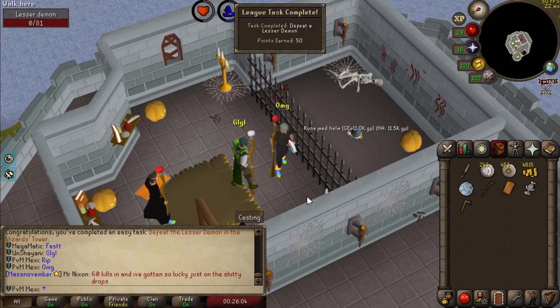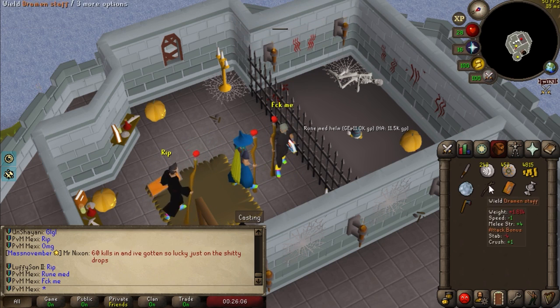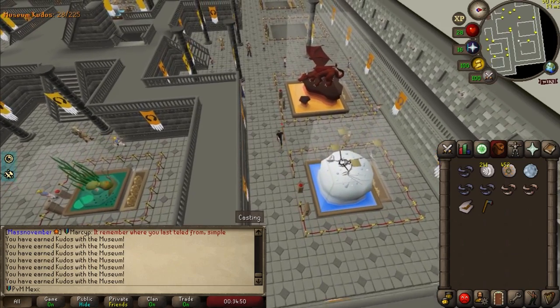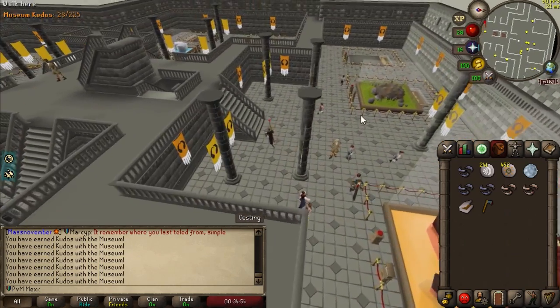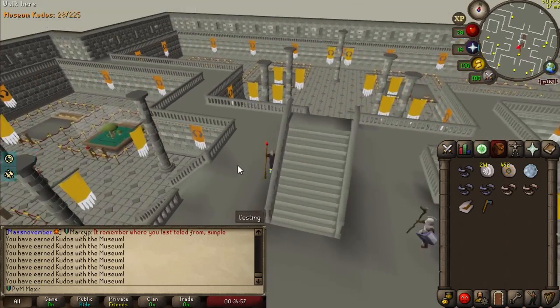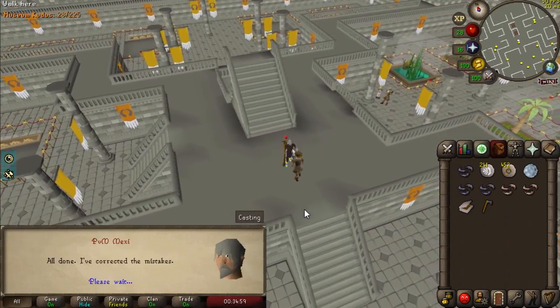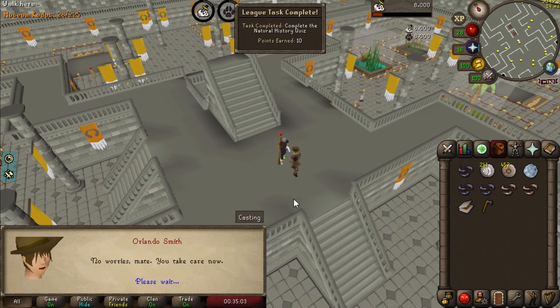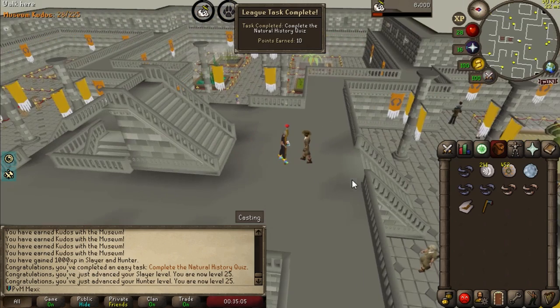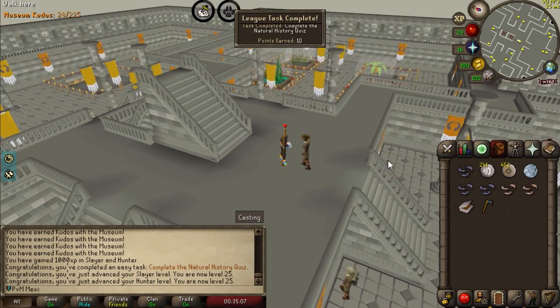A Rune Med Helm — I can't even pick it up. Another prime example of why the RuneLite client is just so powerful — literally all the answers are right there. This took me about a minute, and I should get level 20 Slayer as well as level 20 Hunter from completing this. I'm not sure if this is a task, but it is definitely one in the Varrock Easy Diaries in order to progress, I believe.